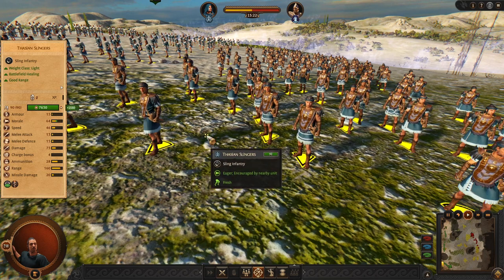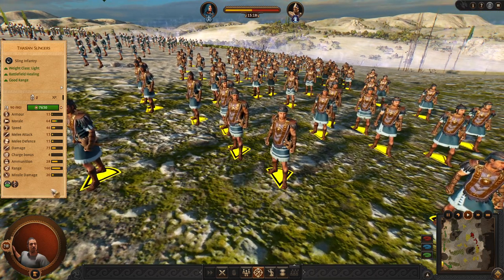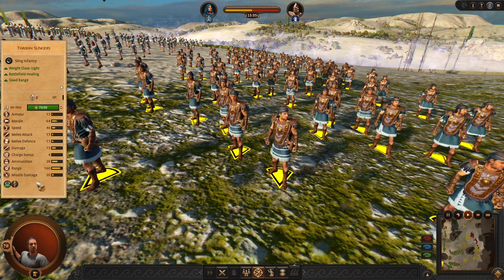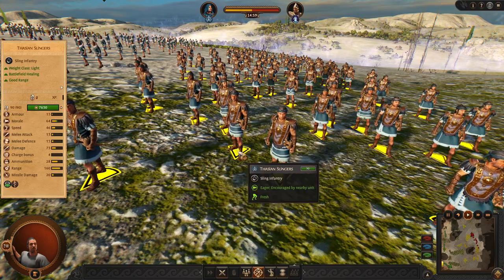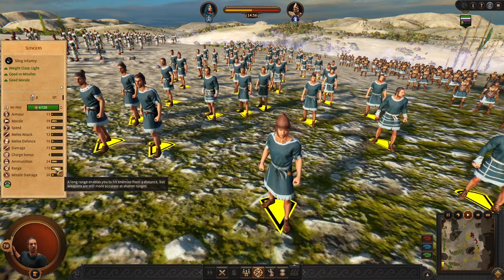Speaking about slings, we have another alternative in Thassian Slingers, who trade the range advantage for battlefield healing. They can recover from skirmishing much better. So it's up to you — if you can afford some dueling and skirmishing, take these, or if you really want extra range, go with the standard slingers.